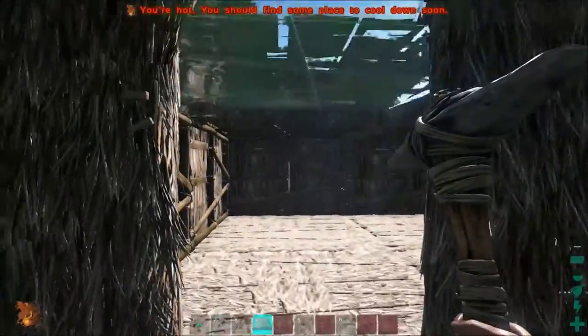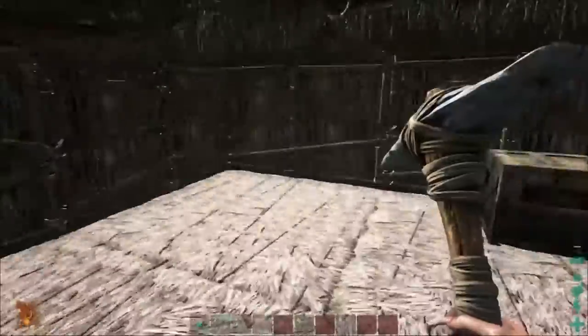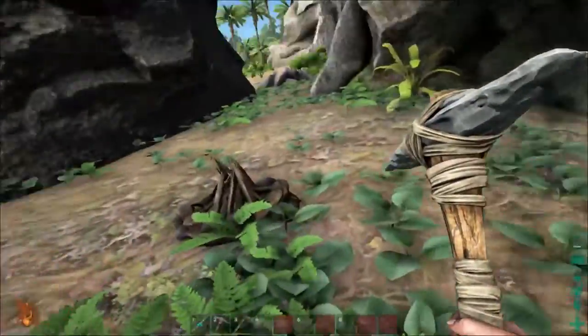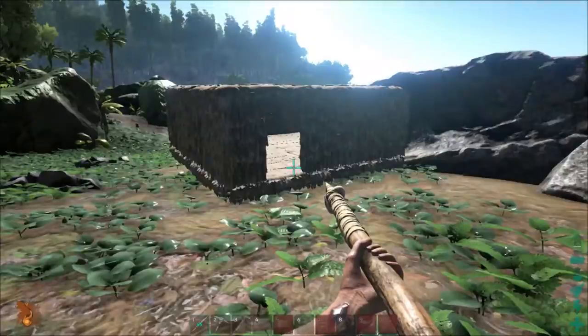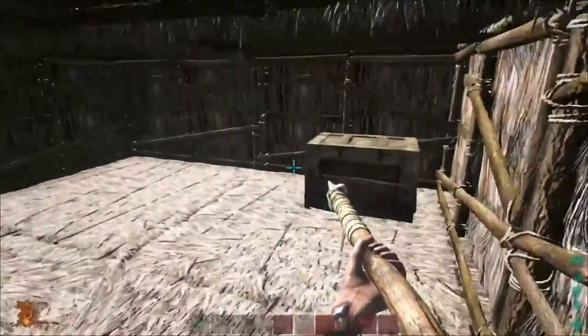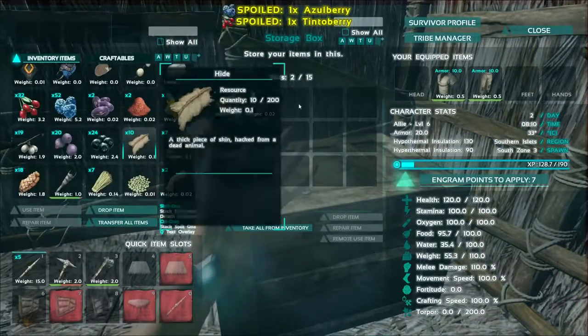It's nothing too fancy but I'm going to call it home. All we're missing is a bed and of course some expansion. So let's go see what we can find — we're gonna have to level up. Let's dump our weight into the box.